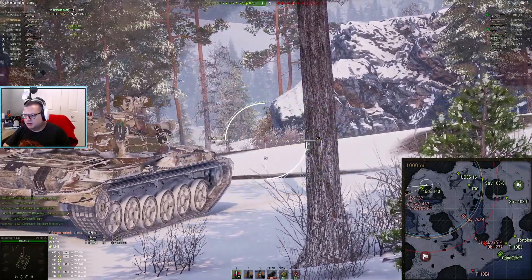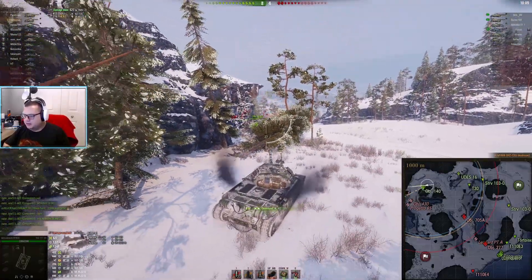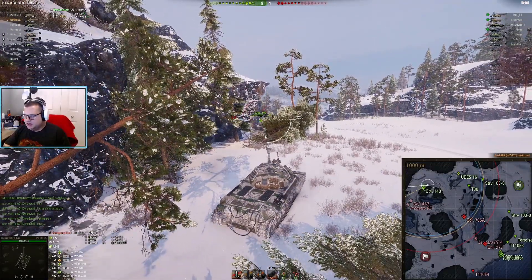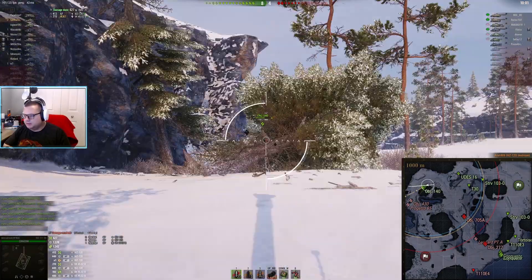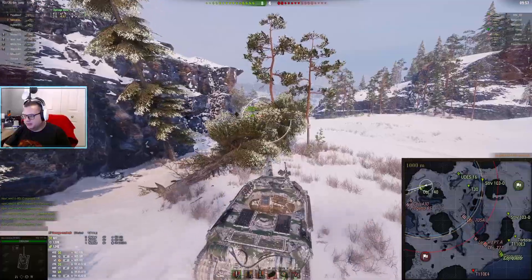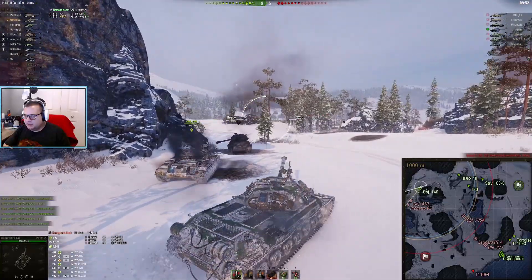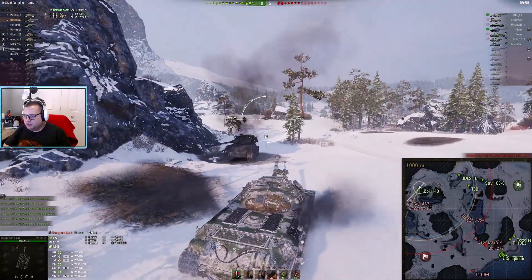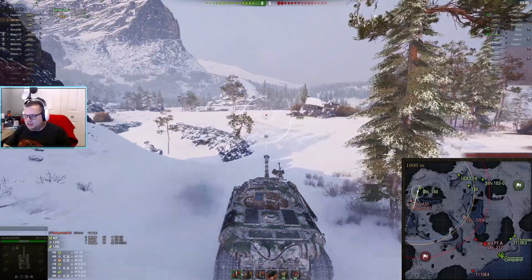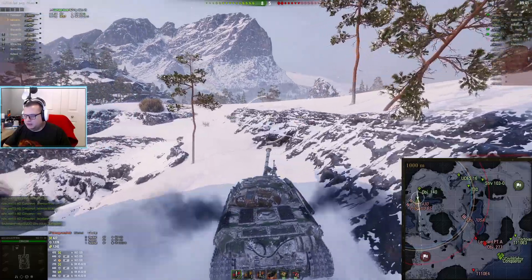The T30 is pushing in to try and get better shots on the 705A — there you go, another good kill secured. We took out two tier nines without taking any damage — good trades all around. You probably could have done it sooner with a little bit better micro firing. I see you're pushing through — it's a pretty bold choice because you don't have any support if you get caught out, although the one thing not lit now is the STRV somewhere, so actually it's not a horrible move to push through like this.